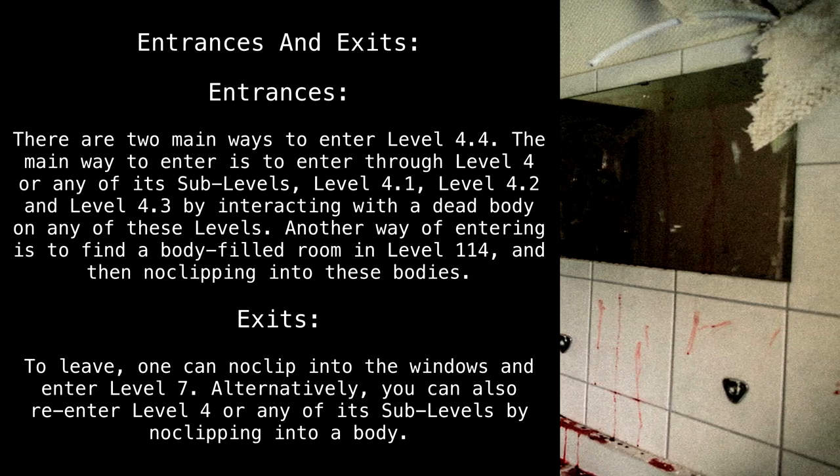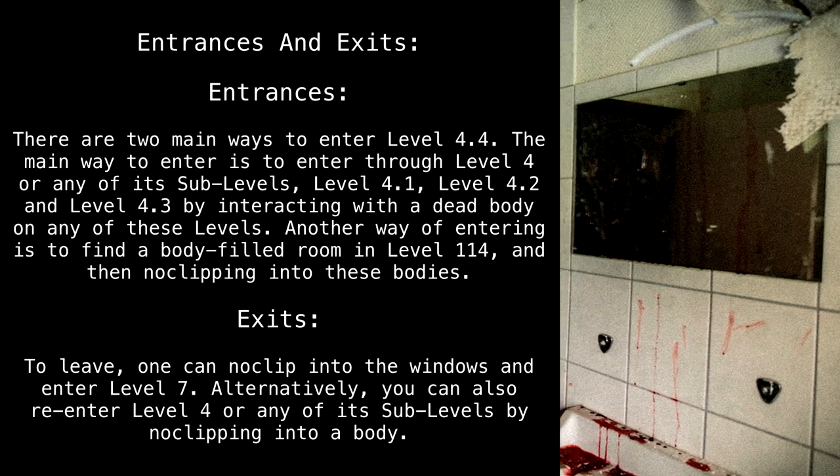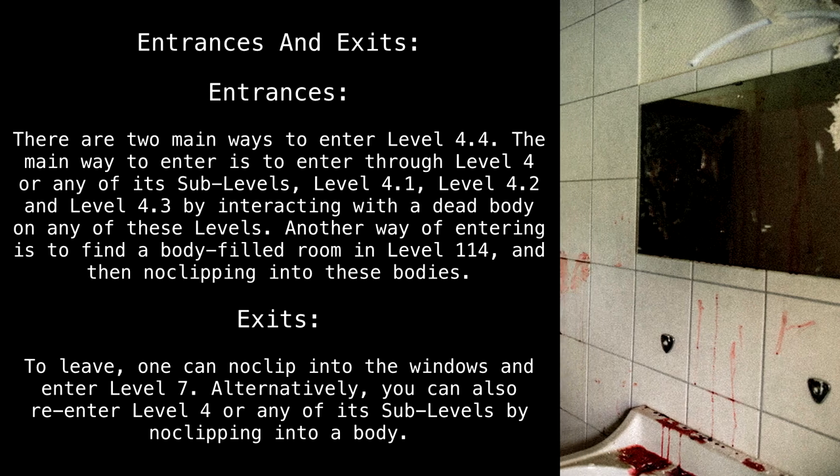To leave, one can no-clip into the windows and enter Level 7. Alternatively, you can also re-enter Level 4 or any of its sub-levels by no-clipping into a body.